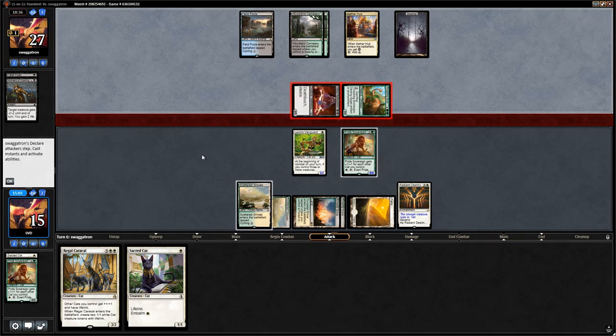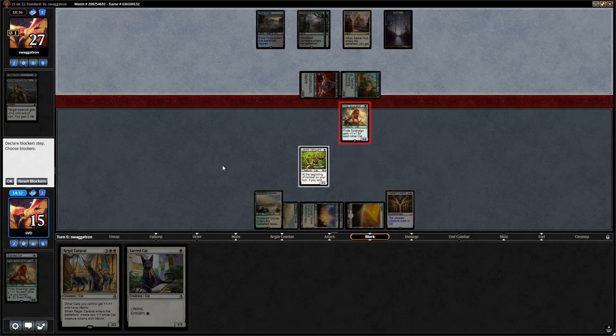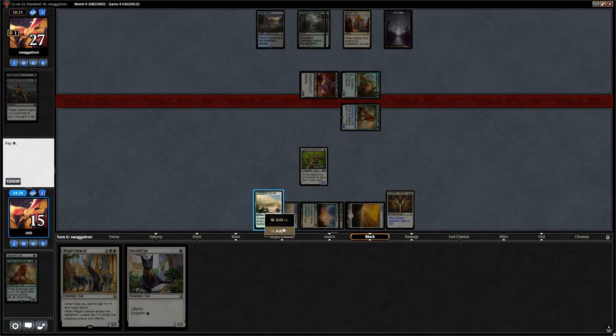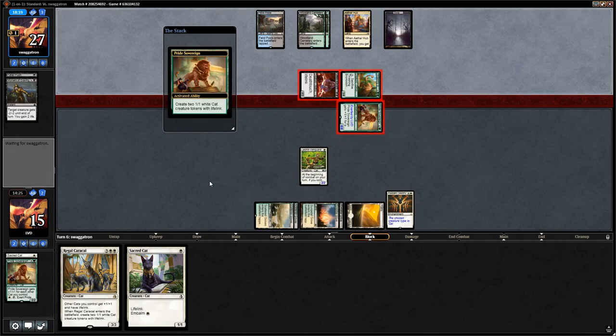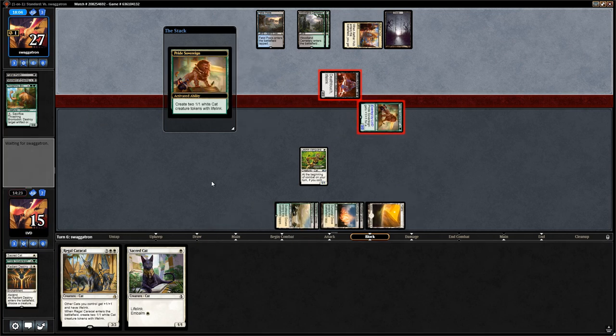We could have a Moment of Craving used on Pride Sovereign after we block, but Pride Sovereign would become a 6/6 when blocking. We block Brontodon and exert before damage. If they let the exertion resolve we'll get the City's Blessing for future Radiant Destinies. They should probably kill it in response — and they do. That's fine, we take 2 from Aetherborn and have some cat tokens in play.